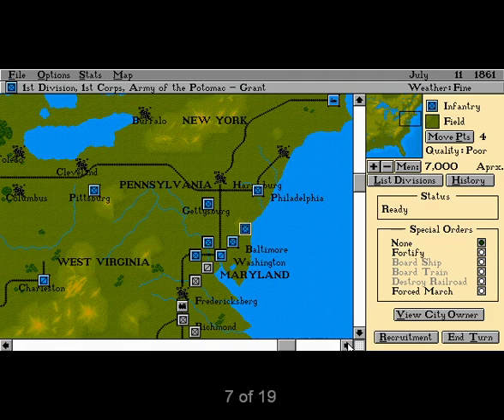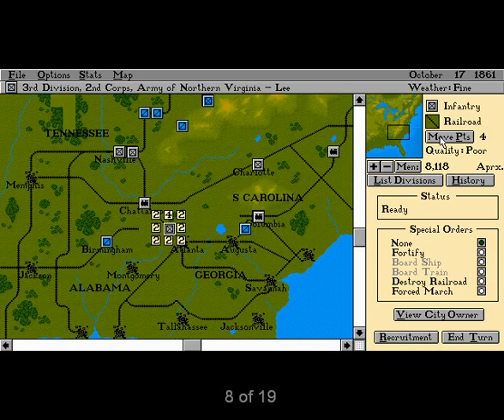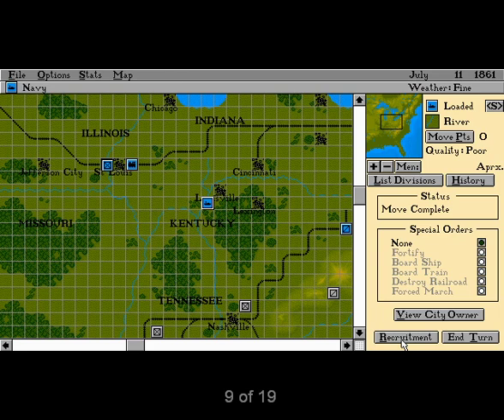Gameplay takes place on both strategic and tactical levels. At the strategic level, you manage troop movement, recruitment, army organization, and optionally supply lines in traditional alternating turn mode. Troop movement is simple and elegant — each division gets a number of movement points every turn, and each square costs X points to move into based on terrain type. Left-click where you want your division to end up and it goes as far toward that spot as it has movement points. Among the nicer features are a grid which can be toggled on and off, and the ability to scroll through your divisions one at a time. An option to skip units with zero movement points remaining, however, would have made this feature even more useful.